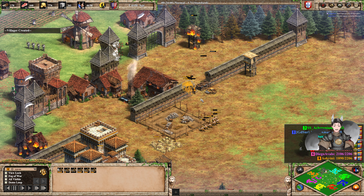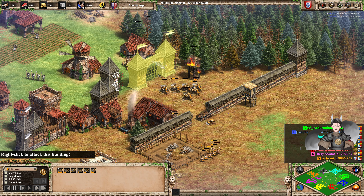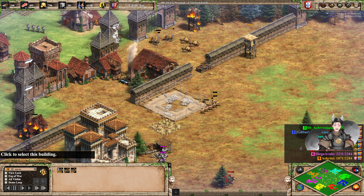The Mangonel gets a good volley and takes out an organ gun. Organ guns getting some damage, good volley — it takes a good number of organ guns. The Mangonel has gone down.